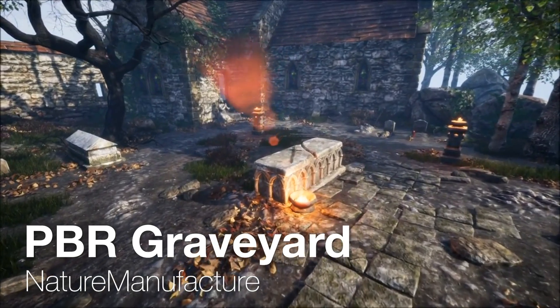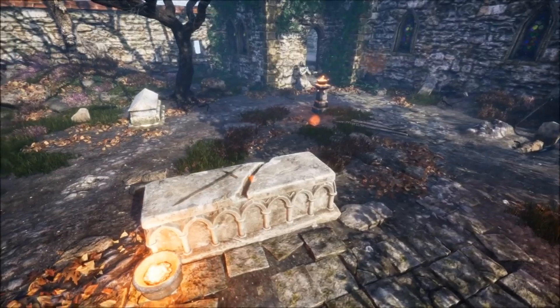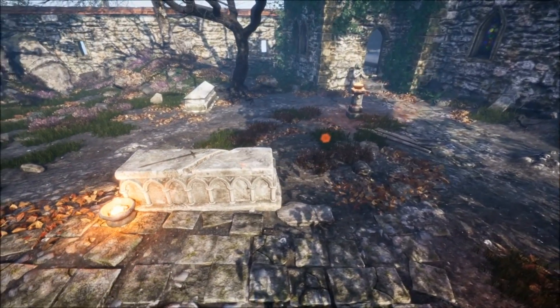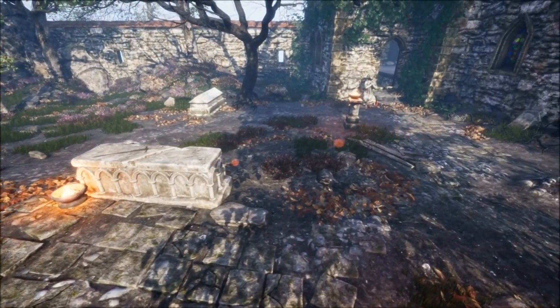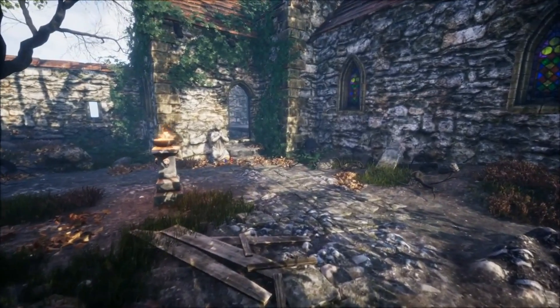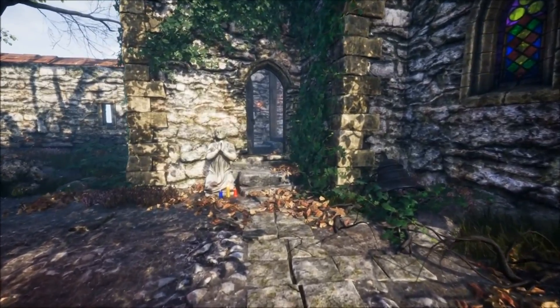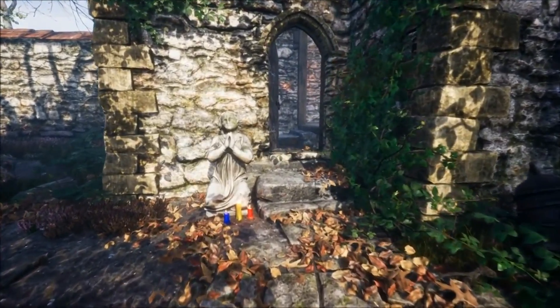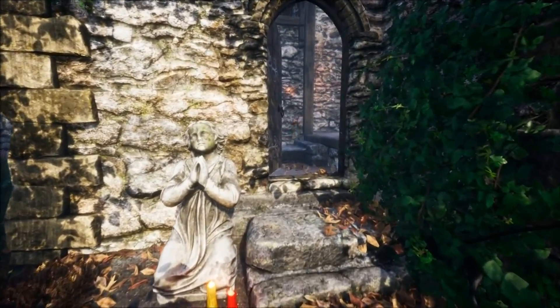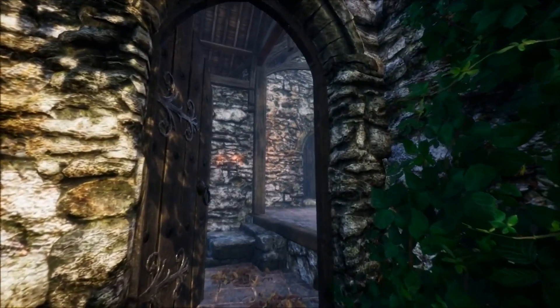Moving on to number four, we have PBR Graveyard by Nature Manufacture. This pack contains a set of high-quality models — actually over 2,000 in quantity, which is crazy — and can be used in different types of environments. Personally, I've used this in my level designs for building graveyards, lakes, and constructing towns, as it's been really easy to just add the models in and modify their shaders a little bit, like the color properties. The models you'll find in this pack are also modular, PBR, sculpted, and photo-scanned assets.